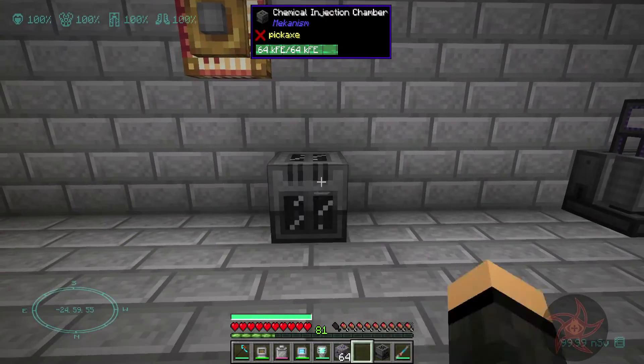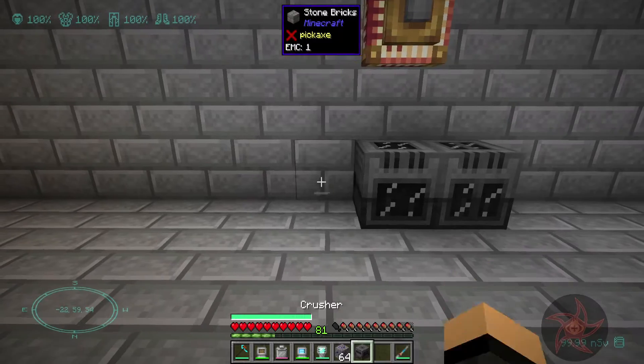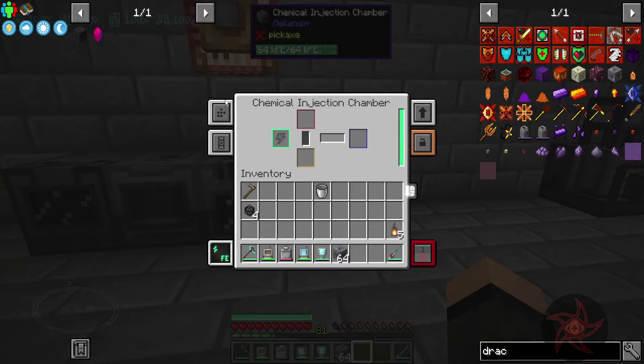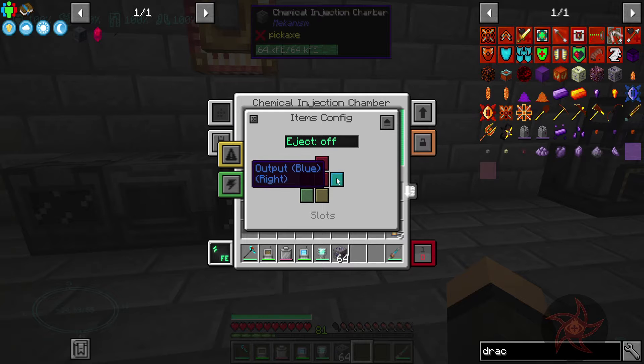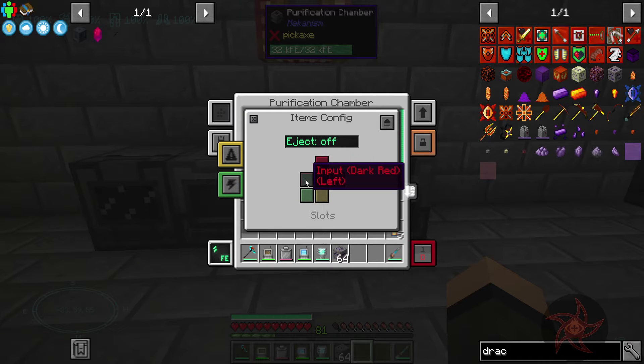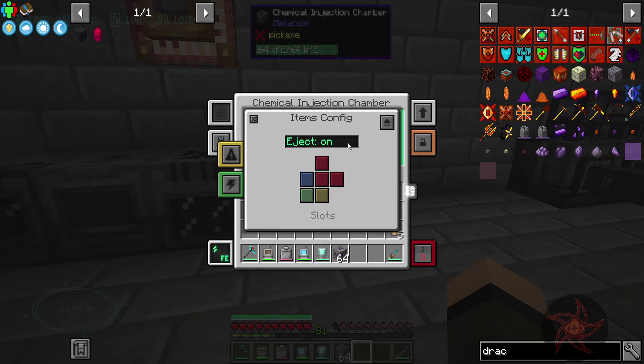We're going to go: injection chamber, purification, crusher, enrichment. And you are going to be outputting to the left. You are going to be inputting and then outputting. Did I turn on auto-eject on this one? It did okay.